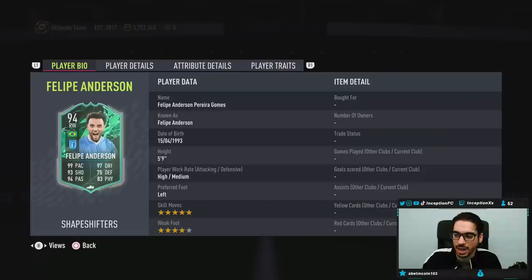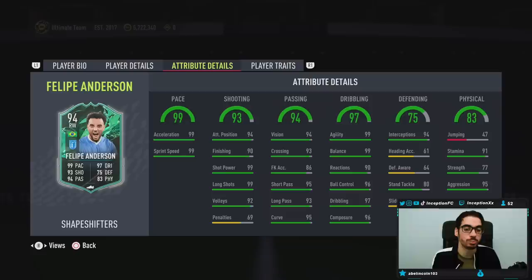So a lot of very interesting variables on the card. I think they've actually changed his strong foot as well as his work rates, which is definitely going to be a very cool thing. This card is five foot nine, high medium work rates, left footed, five star skills, four star weak foot. So these are the types of cards that EA need to put out nowadays. Whenever they do these types of SBCs for attackers, this is the bare minimum requirement. Definitely very good there.